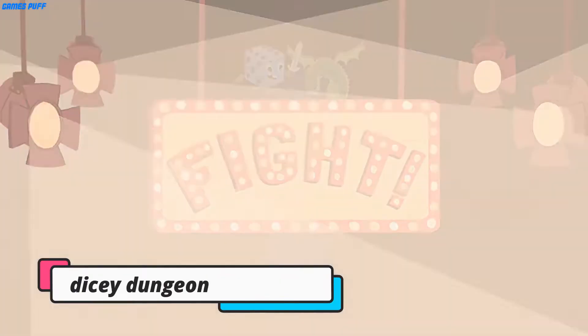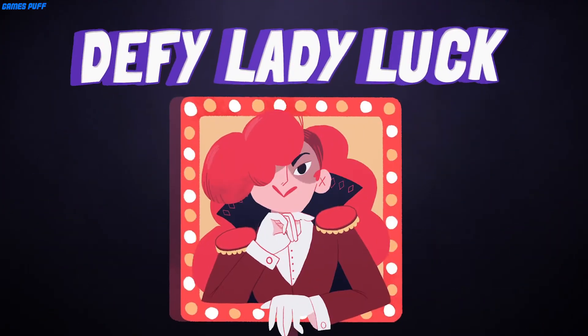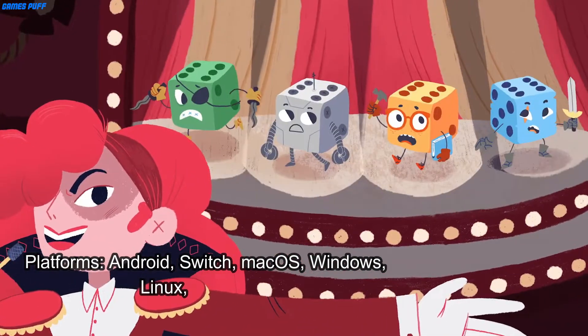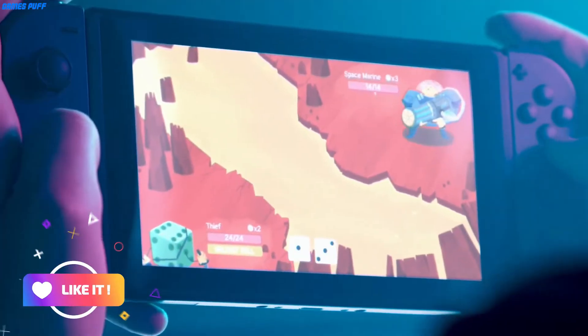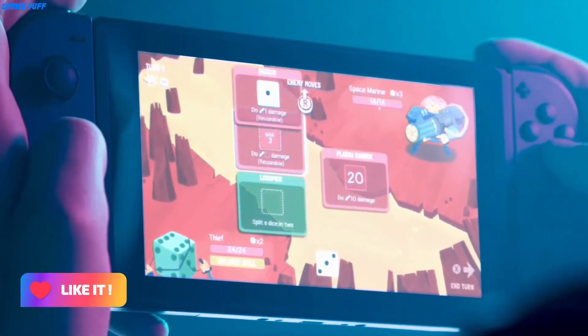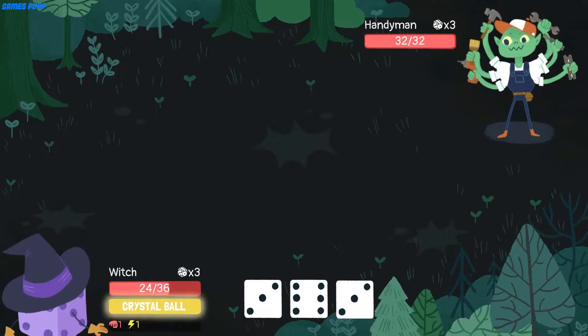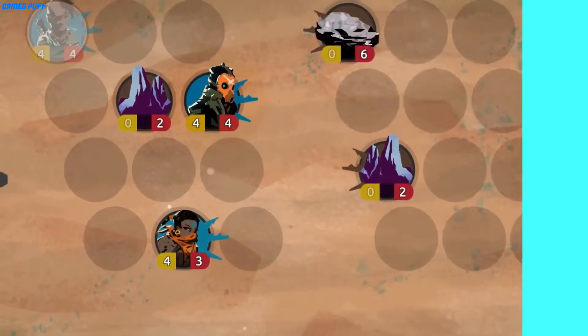Next up we have Dicey Dungeons. Throw dice into the mix and what do you have? Dicey Dungeons takes the deck building formula of Slay the Spire and adds a sprinkling of luck, random generation, and a couple of dice. Like Slay the Spire, you can choose a character to play as, each with their own skills and abilities. The warrior has powerful weapons, while the robot is more luck-based, with a casino game it plays each round.